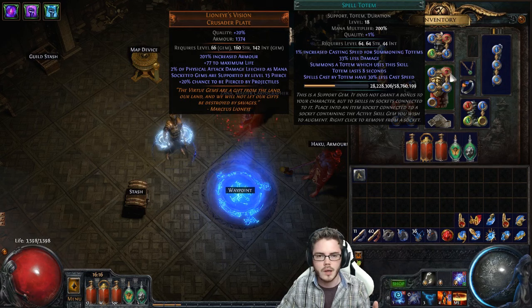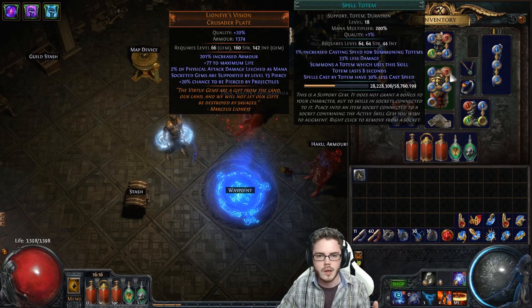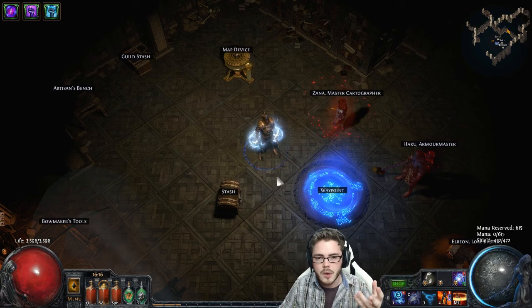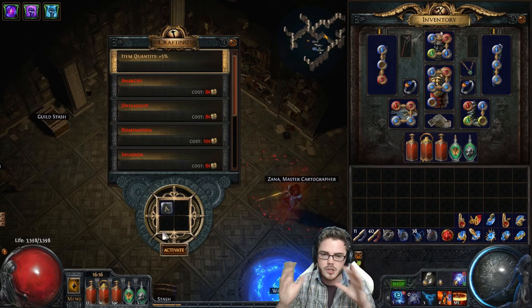Totems in general in the beta seem a lot nicer. The Totem gem is now available much earlier on and gets more damage than before. With the addition of something like Reign of Splinters, Totem builds are looking nicer and nicer. You've probably seen Pox play Freeze Pulse Totems, which looked really nice. I've seen some ranged attack Totem builds that look really nice, so I thought we might be able to try some Spark action out.